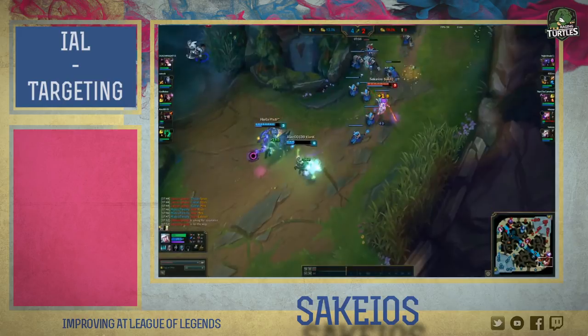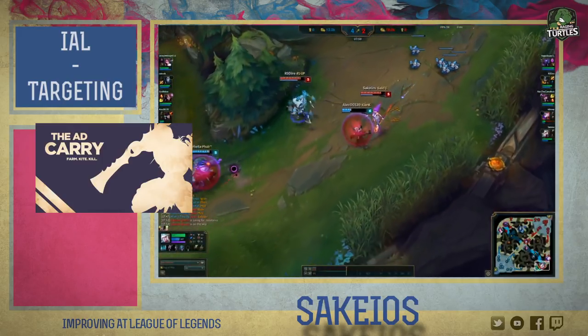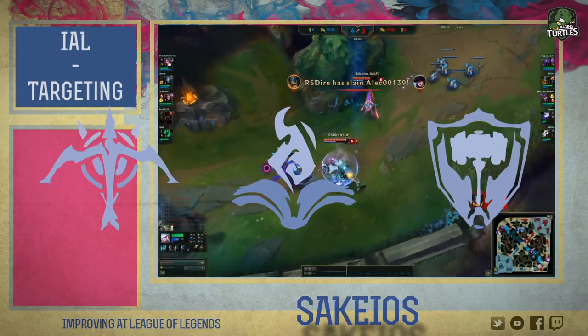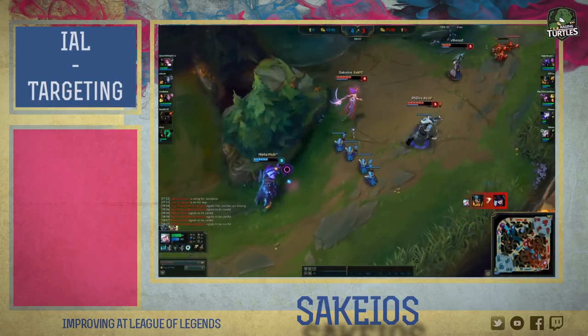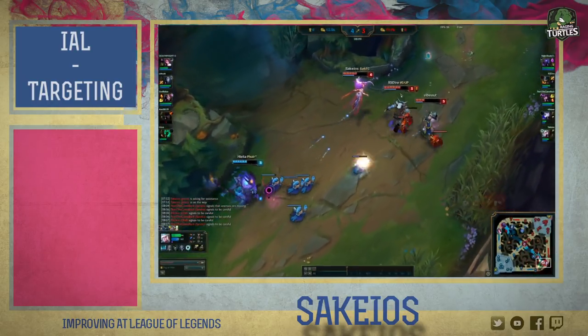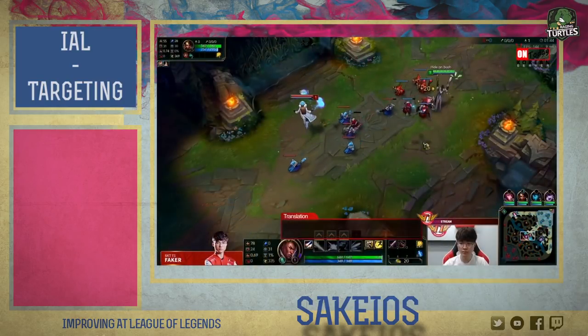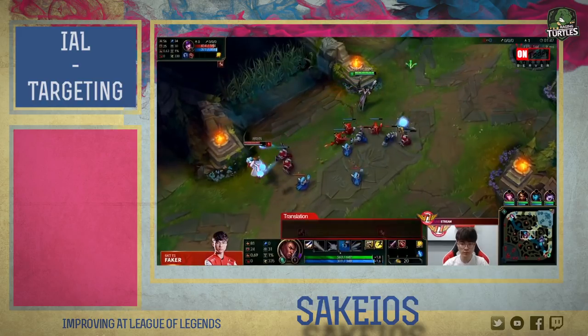Moving on to the roles and their functions. What I mean by roles in this case is not ADC, mid or top, but rather marksman, mage and tank. I cannot tell you what the mid laner should be focusing on because of the wide varieties of champions that can be taken into the mid lane. Heck, look at Faker — he's been making heads turn so often recently because of his weird picks mid lane. So I'll be going at this alphabetically, starting with assassins.